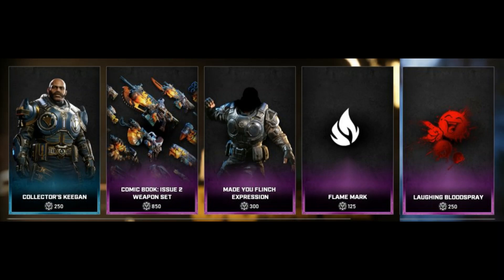We've got the Collector's Key Gun for 250 Iron. I was kind of expecting all of the Hivebusters — Lani and Mac, Collector's versions — to all come out at the same time, but obviously not. We've got the Comic Book Issue 2 weapon set for 850 Iron, Made You Flinch Expression for 300 Iron, Flame Mark for 125 Iron, and the Laughing Blood Spray for 250 Iron. That's a lot of Iron for a Blood Spray, but whatever — if you like it, get it.